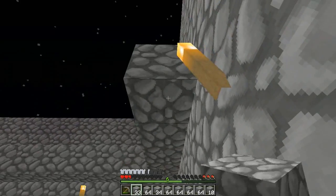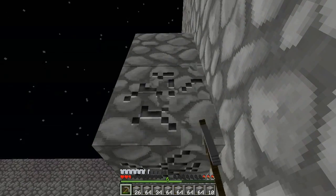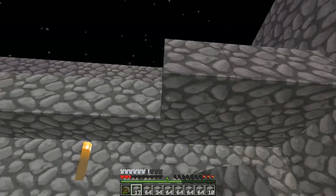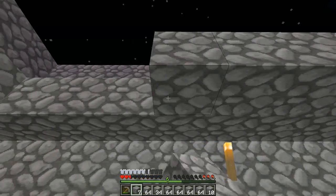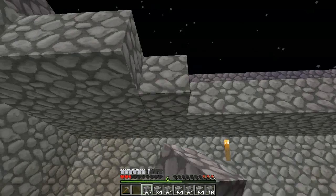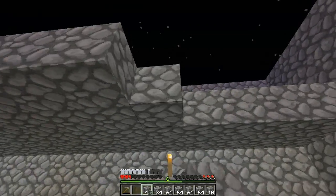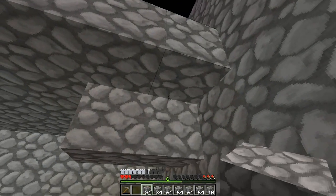An idea to build a giant wall and turn the island into a castle is floated — if mobs can't spawn anywhere on the island, they won't be a problem. One insists he's not a castle, he's a man — though he does sometimes wear a castle-shaped hat. They move on with filling and efficiency tools.